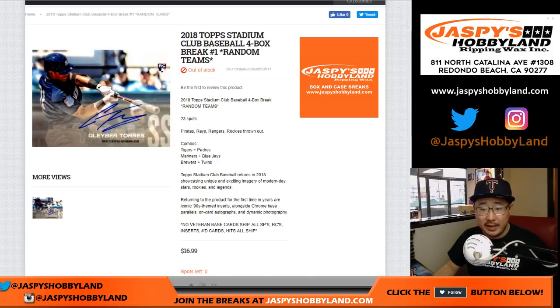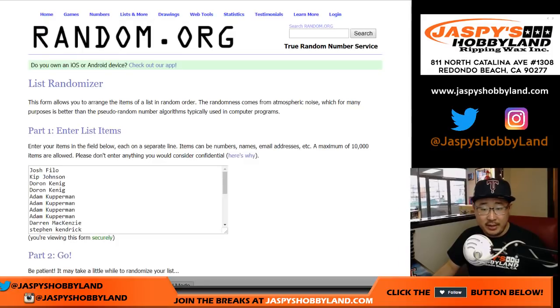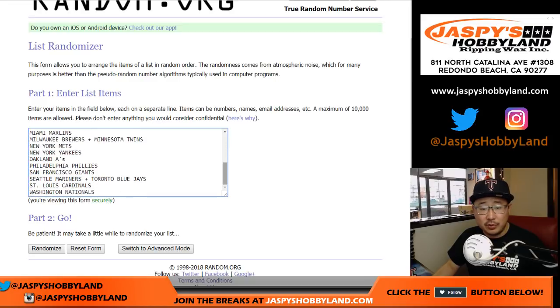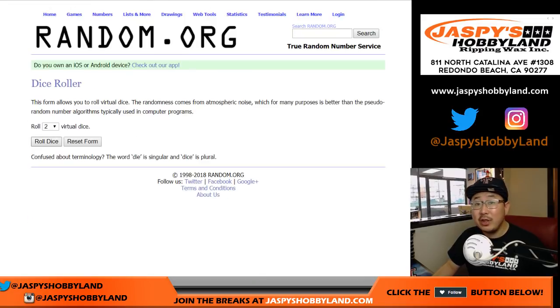The next four boxes are already in the store from the same case. We took out some teams and we comboed some teams, so that makes 23 spots total. Thanks to all 23 spots right here. And there are the teams we took out and the combos right there — should be 23 on each list.